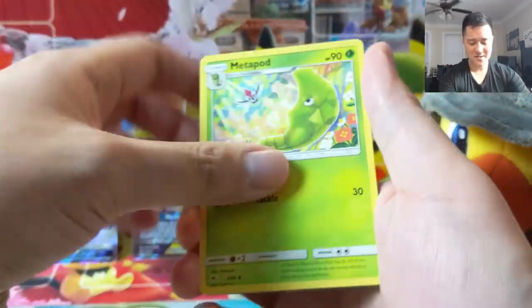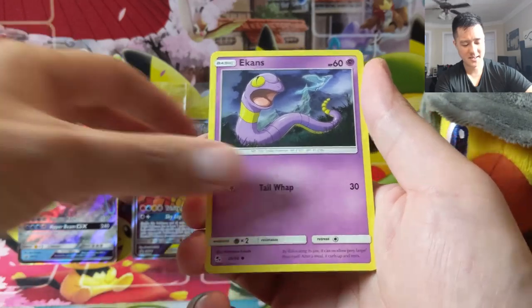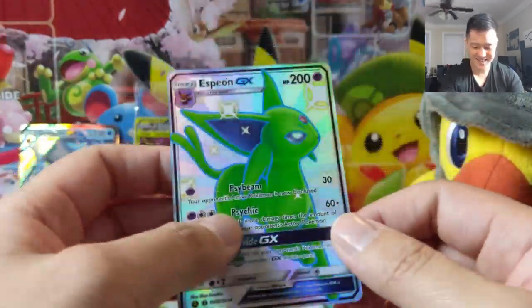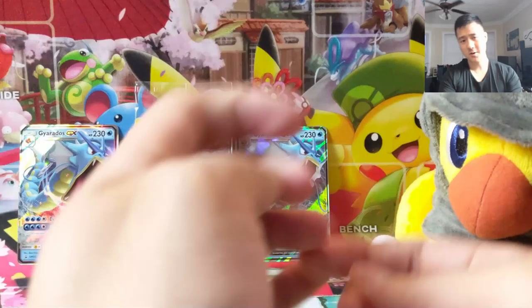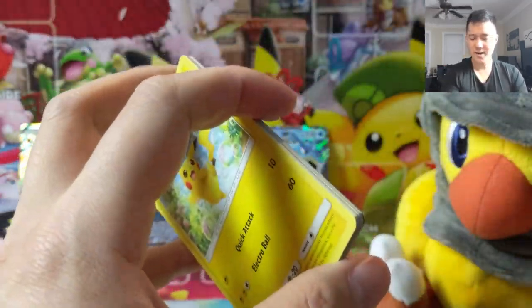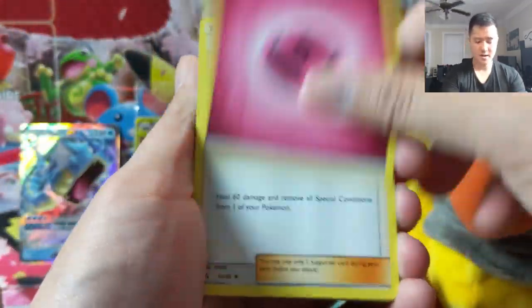Still a very good opening. Eevee foil — oh my gosh! Espeon shiny — one of the cooler shinies, that kind of light green is very nice. The evolution we are looking for the most is Leafeon, as we are lacking that one. We pulled a good amount of most of the others at one point. We were getting a good amount of Glaceons and Espeons — we have at least two — and Umbreon we've pulled two of.